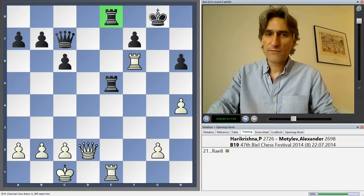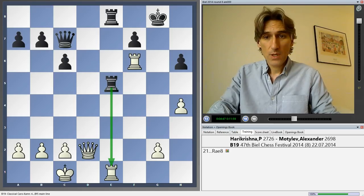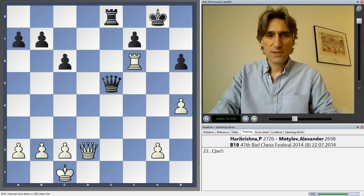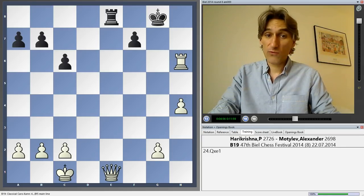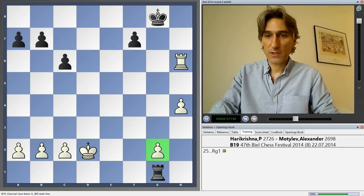This is a very simple move, bringing the rook into play, but it's a very strong move. Obviously there's a threat to take on e1. If rook takes, queen takes, and in this endgame black is actually fine. Black picks up this pawn here — so that's one line that had to be calculated carefully.